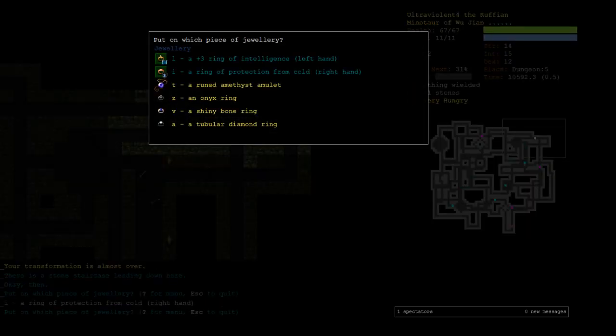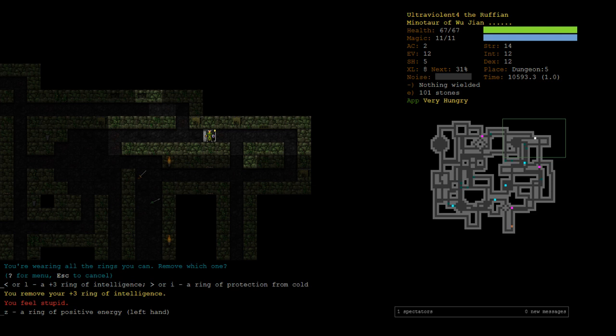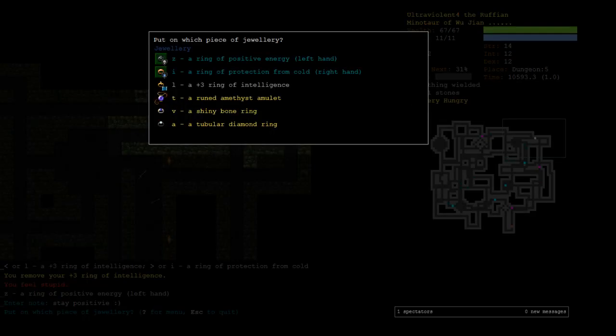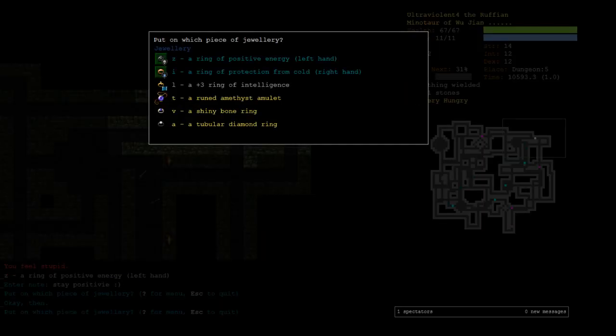Protection from cold — hey, that lets us fight the ice beasts! Let's do that. Positive energy. Stay positive — that's not how you spell positive. Flight. And File.